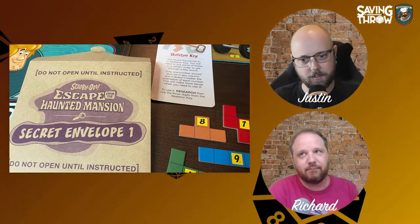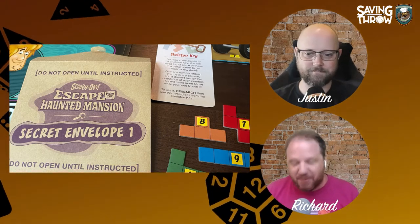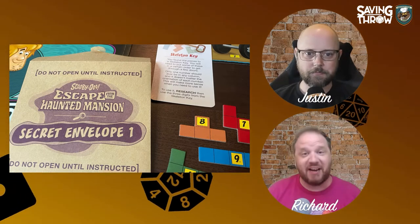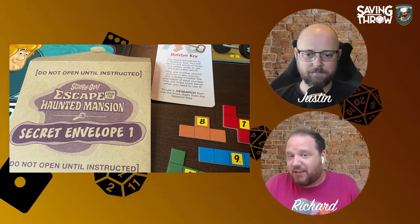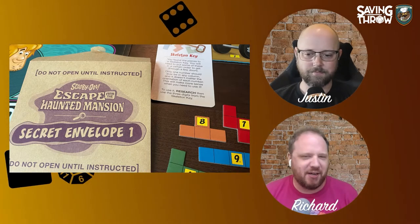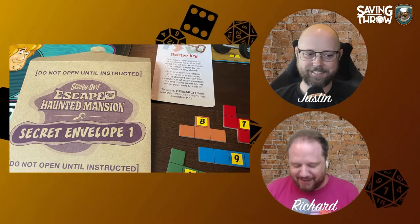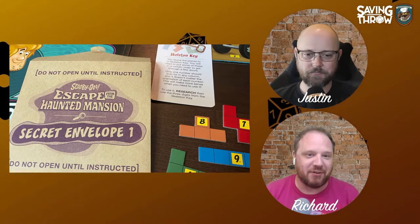There's no running-in-one-door-and-out-the-other mechanic, but those sorts of moments happened quite a bit. There were times when the team gets broken up — like in the cartoon, you find Fred tied up, Velma's over there, Shaggy is trapped in a piano or something. All sorts of wacky things, and I really liked it — it genuinely felt like a Scooby-Doo adventure.